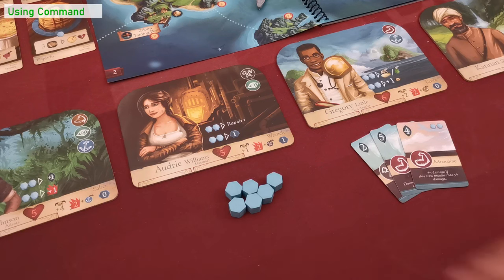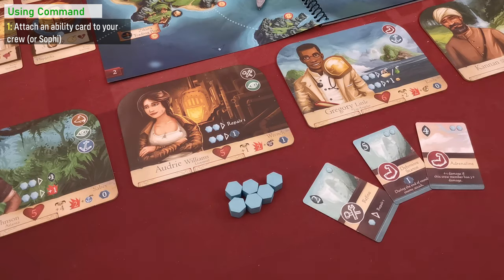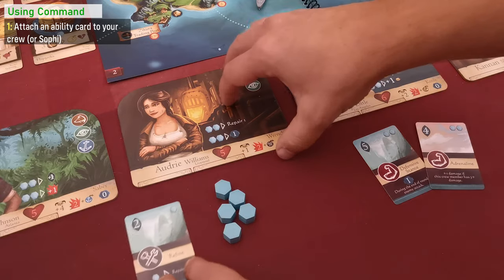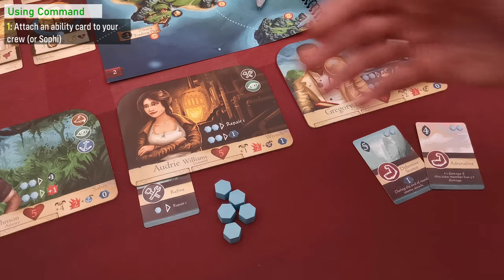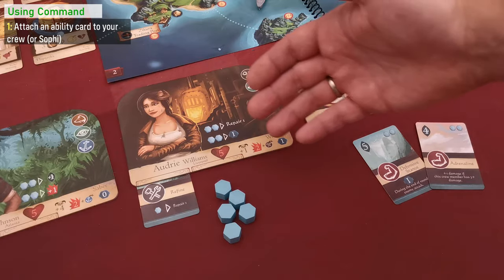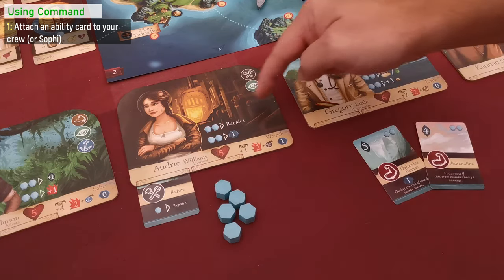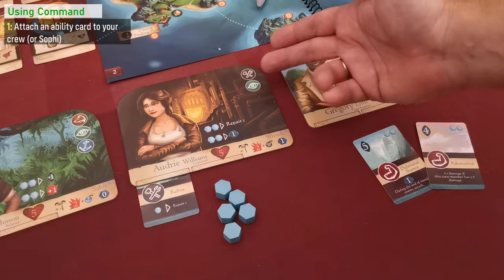Let's see how you can use your command tokens. First, you can use your command to attach an ability card to a slot of your crew — you pay a number of tokens depicted in the top right corner of the card back to the general supply, then attach the card into an empty slot of one of your crew or Captain Sophie. Every crew board has two slots to place ability cards, but if they're full you can always discard one of those cards to place a new one. There are no further requirements — the symbol depicted on the card does not have to match one on the crew board.